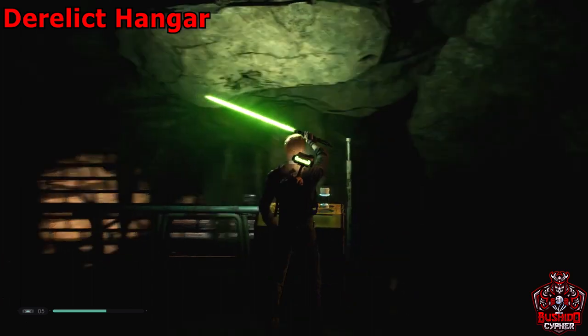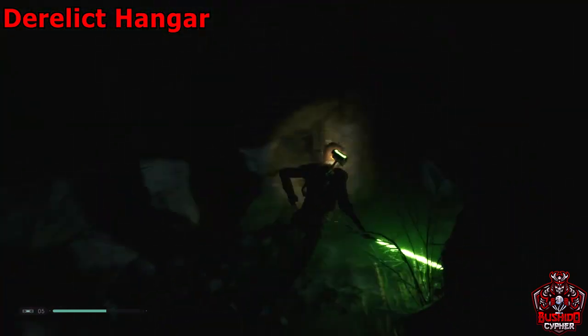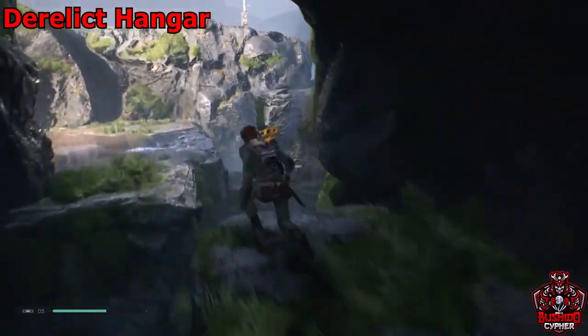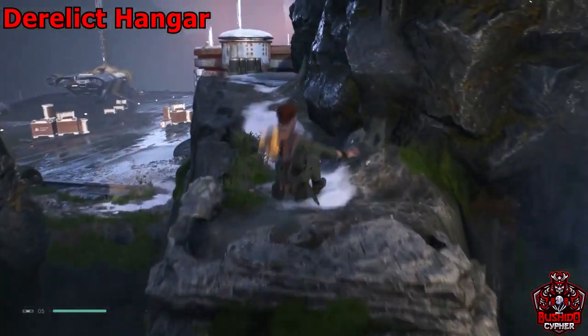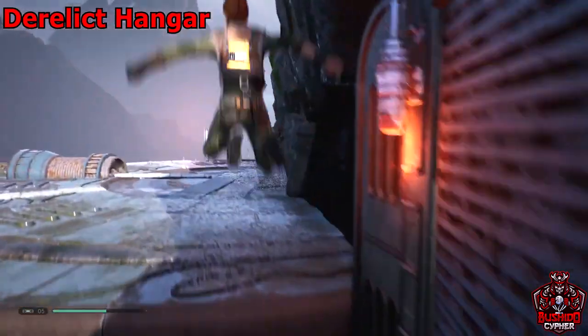From the chest we'll make our way back out towards the waterfall where we originally entered, platform past this waterfall, and go up this cliff to do a wall run on top of the hangar.